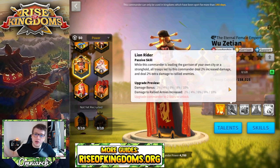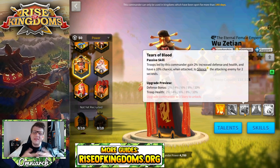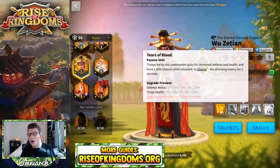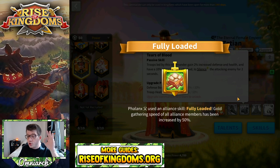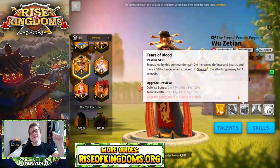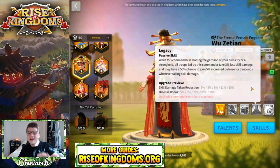So if you're swarmed, she's good. If she gets rallied, even better. Her third skill, Tears of Blood — it's a picture of a chest, I don't know, I think there were some communication issues between the art team. Anyway, you get 20% of stats here. You get 10% defense, 10% troop health, and you have a 10% chance of silencing the attacking army for two seconds, meaning they can't use their skills for that duration. Super, super good. Her fourth skill is called Legacy.